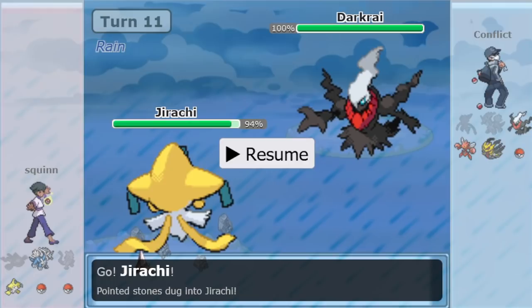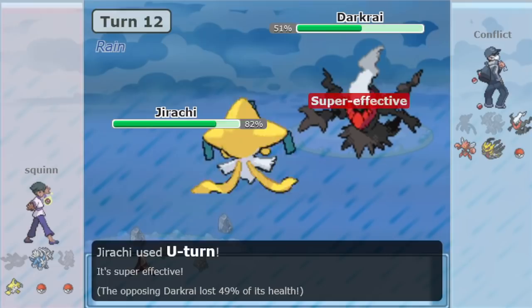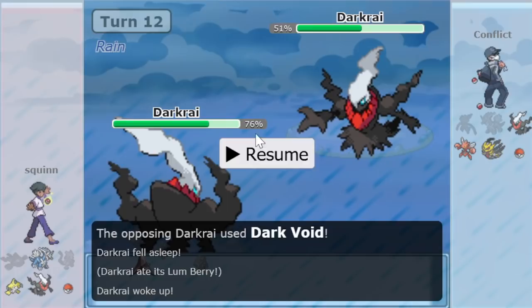If it Iron Heads and flinches you, so what? It's gonna be a 3-8 KO — nothing horrible. You can learn what it's gonna lock itself into. Squinn U-turns out instead of Iron Heading and goes to his own Darkrai, which absorbs the sleep with Lum. Now we're in a speed tie — no two ways about it. Conflict's Darkrai shows Lefties, which could suggest Substitute — a great set — or it could just mean he doesn't like getting worn down by passive damage.